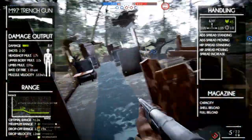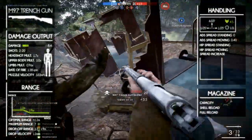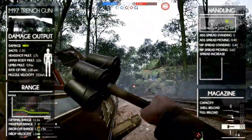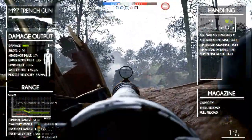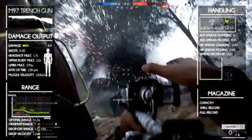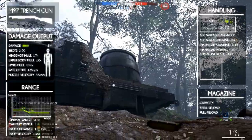The aim down sights spread is 0 when standing still but goes up to 0.4 when moving. The hip fire spread is 0.4 but goes up to 0.6 when moving. The spread increase per bullet is 0.3. It doesn't have too much spread. The developers made it good for a run-and-gun playstyle like any shotgun should, but it's a little bit worse at it than the other shotguns.